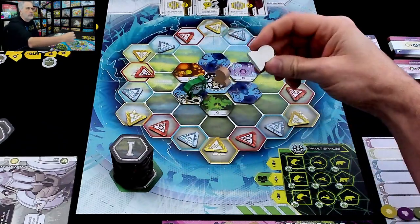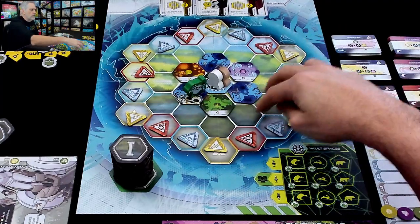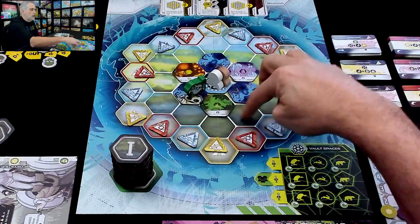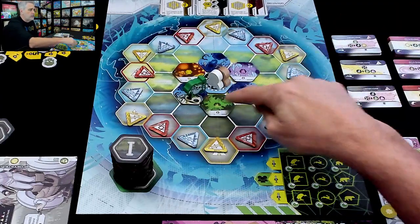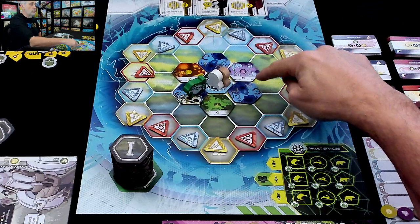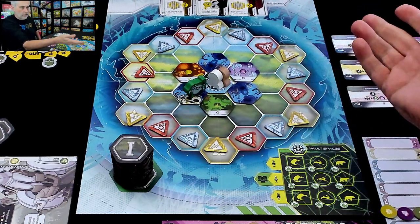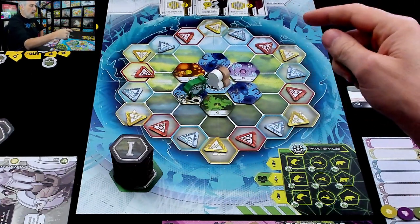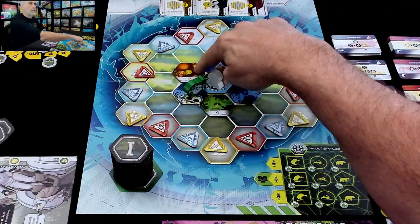We are starting here in the vault. I have the white meeple and I can move up to three spaces. Over the course of the game, we are going to have more than just these six different starting tiles around the vault - we are going to expand the biome. Since these are the only places I could go, and I've only got three to choose from because we cannot introduce animals to water tiles unless we're one of the characters that has a special ability that overrides that. I could introduce an animal to this forest, to this crystal area, or this mushroom area.